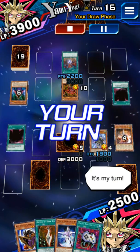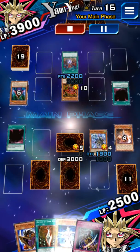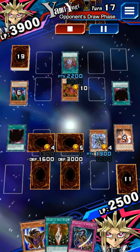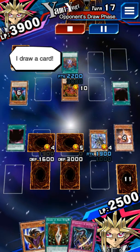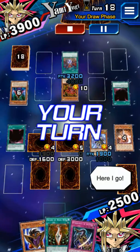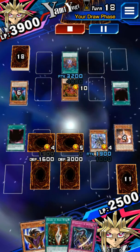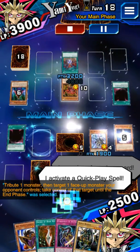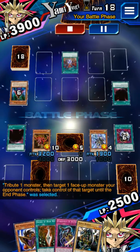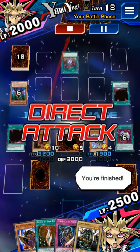It's my turn. I draw a card. I set a card. I set a monster. My turn is done. Here I go. My turn. I draw a card. My turn is done. Here I go. My turn. I draw a card. I reveal my face down card. I activate a quick play spell. Time to battle. Play time is over. My monster... I cannot afford to lose.